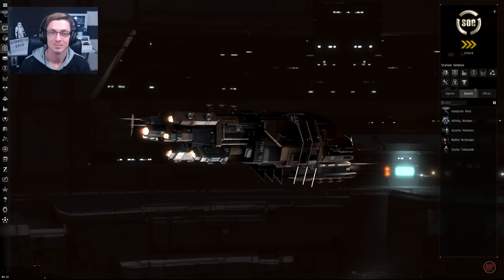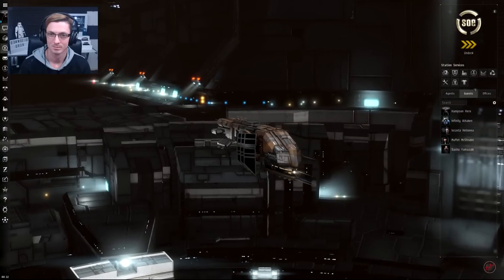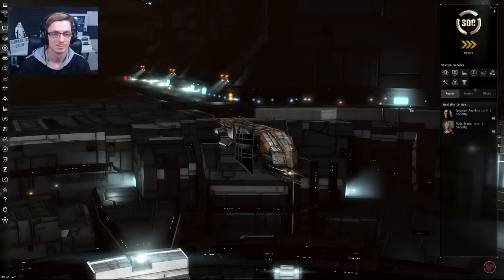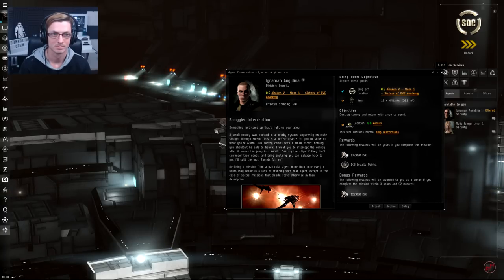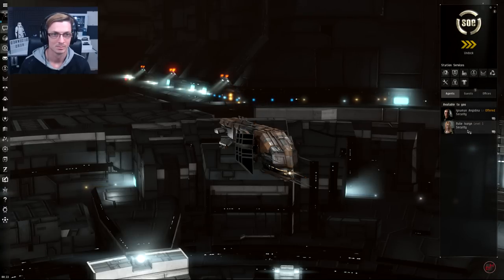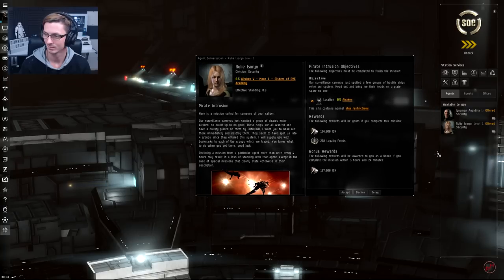We're now in the correct system and the correct station. The first thing to do is select the Agents tab from the station overview on the right-hand side. As you can see there are two agents here, both offering level one security missions. Double-click one to bring up a brief overview of the mission. We're talking to the lady below him — double-click again. As we speak to them it now says Offered next to their names in the station overview, meaning we can find the mission in our journal if we want to refer to it later.